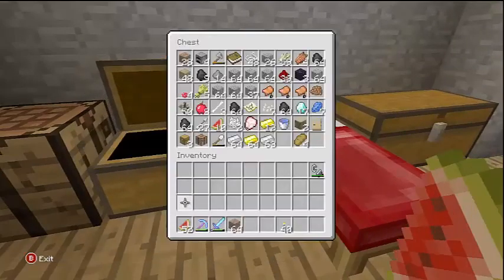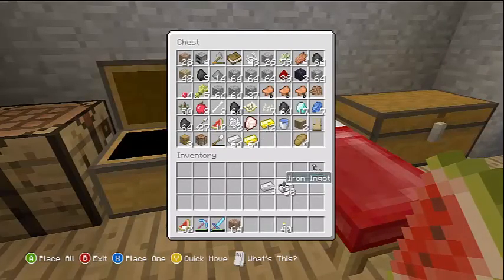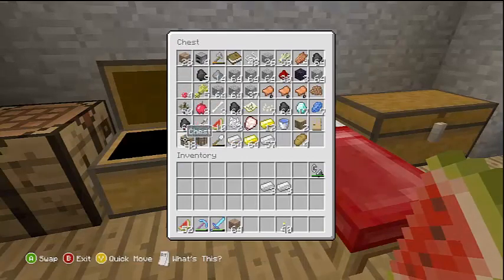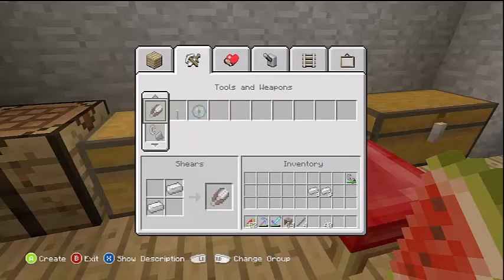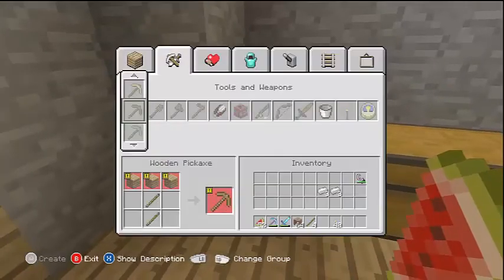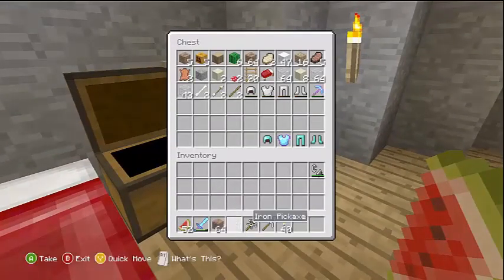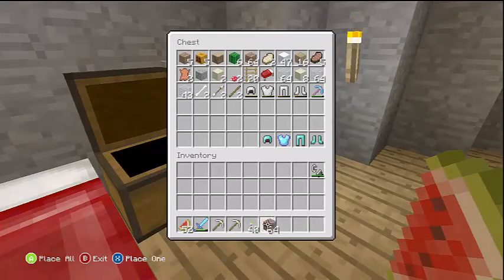I'm not gonna bring my diamond pick — it's too much of a risk. I'll make some more sticks instead, hopefully that'll be enough. I don't want to run low on iron pick efficiency. I could easily go back in if I need it, because nether brick does make it run out fast.